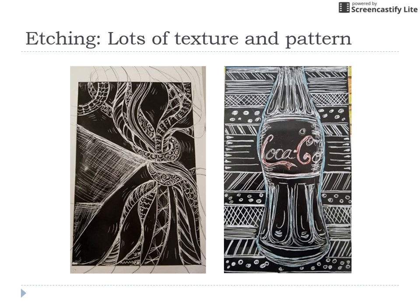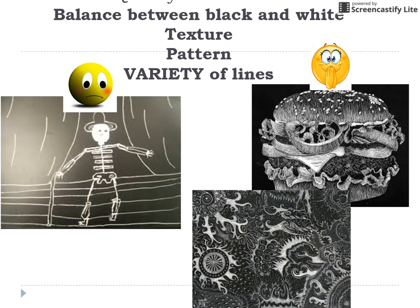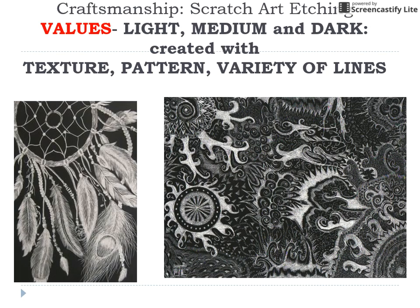For etching: focus on lots of texture and pattern — if you keep that in mind it's going to work out well. You have the option to add color with colored pencil, which is more advanced. Watch the videos to learn about this. Here's a not-so-good example — see the skeleton, notice how much black is left and the scratching off is completely white with no real strong effort to show texture and pattern. Compare that to better examples: you want to use a lot of texture, pattern, and variety of lines to get visual interest.